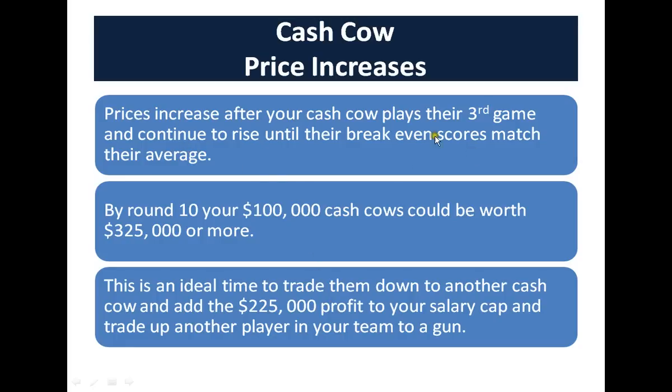Now the cash cows' price will increase after the third game and continue to rise until their break-even scores match their average. By round 10, your $100,000 cash cow could be worth up to $325,000 or more, and that's an ideal time to trade them down and use that profit in your salary cap to trade another player in your team to a gun.